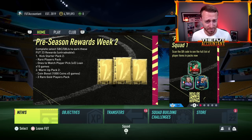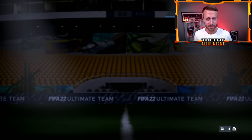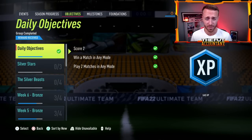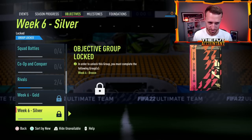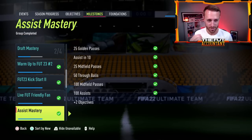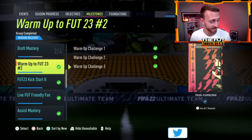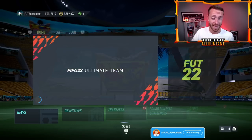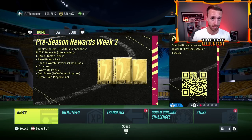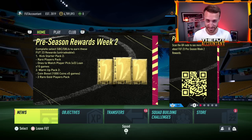Now speaking of FIFA 22, the 85x10 tradable flew under the radar. I kind of forgot about this 85x10 in the warm-up SBC area, and I think a lot of people forgot about this as well. It was a tradable version — it did not contain the words 'untradable,' which meant the pack showed up as tradable. It did yesterday, and that impacted the market a lot.